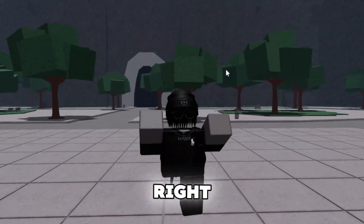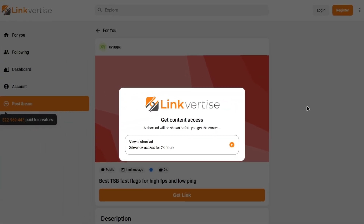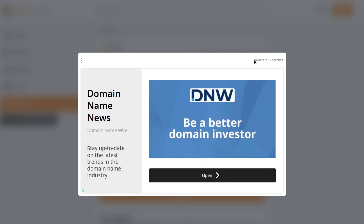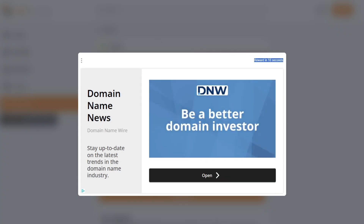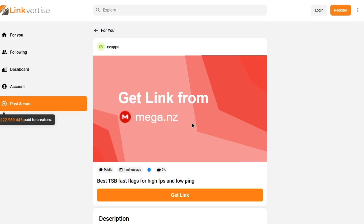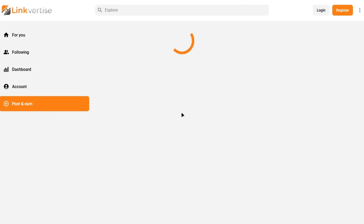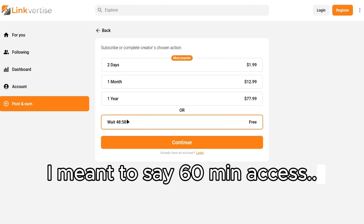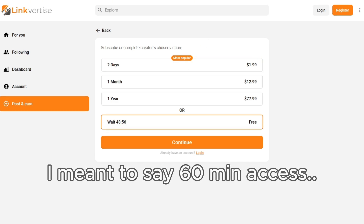There should be a link in the description. If this pops up for you guys, just click 'View a short ad' and wait for the reward to load. After it's done, click X. Once you get the link, it might pop up and you may have a 60-hour access.